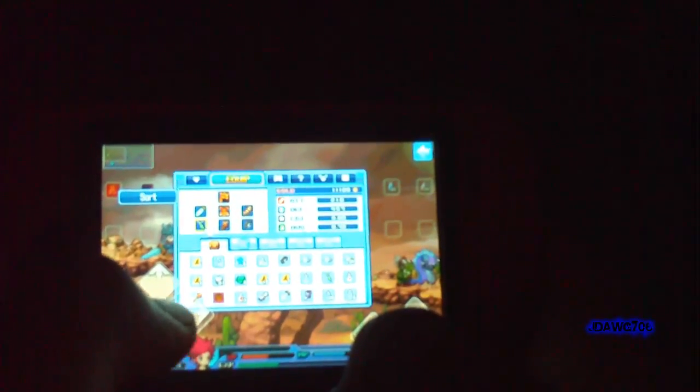My attack is 218, defense 457, critical 3.88%, and avoid is 8.76. My current gear is: bone sword, bronze armor, bronze helm, full metal gauntlets, magic ring, thin iron boots, and magic necklace. When you purchase armor or swords, some of them may tend to look the same at the icon level, but when you equip them to your character they will look different.